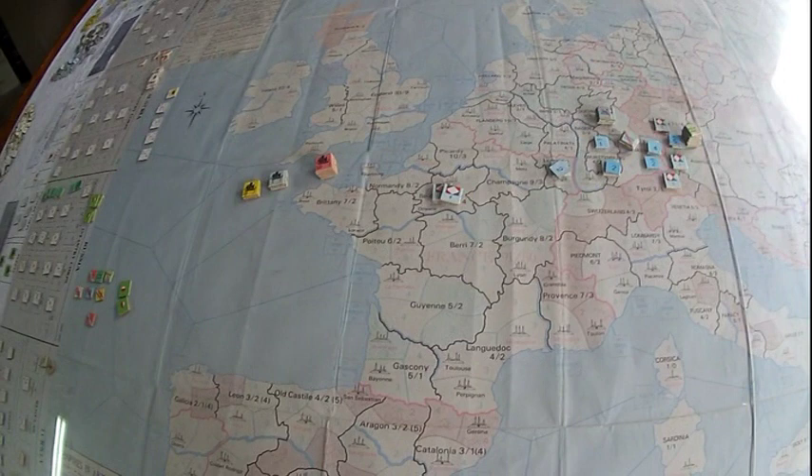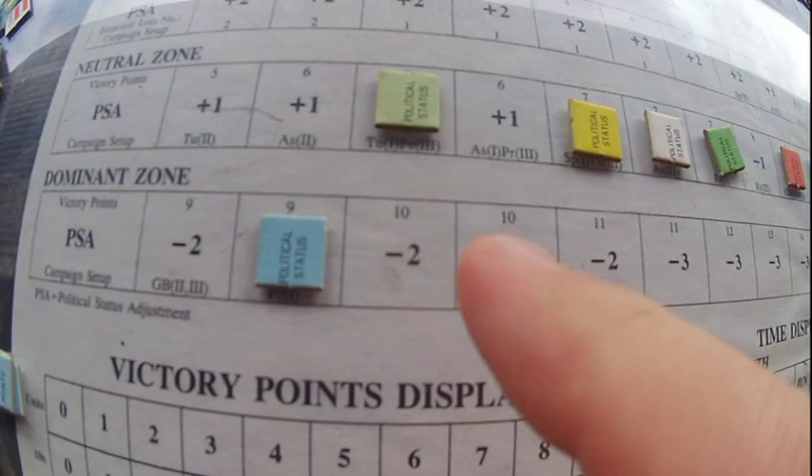Starting with the French strategy: as any nation, calculate how many victory points you need to win by the end of 1815. For the French, it's about nine to ten points per turn. You can see where they start on the board — they're already close to that. The French, to stay in the dominant zone, need to keep collecting political status points and keep moving up on this board.